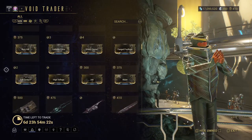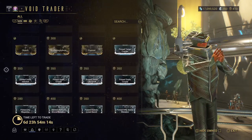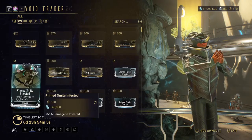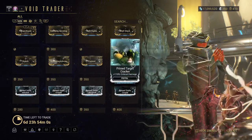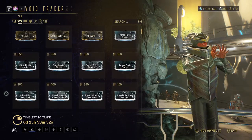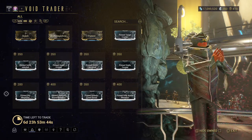I'm not seeing it — maybe it's further down. Anyway, we'll go through the prime mods. The Primed Target Cracker — I have used it and it is pretty good. Then the Primed Smite mods for Infested, Grineer, Corrupted, and Corpus — I don't use those, but if you want to, by all means, definitely use them.